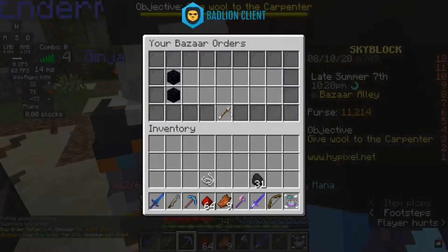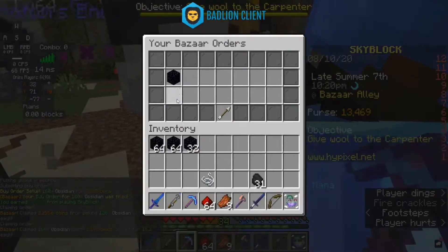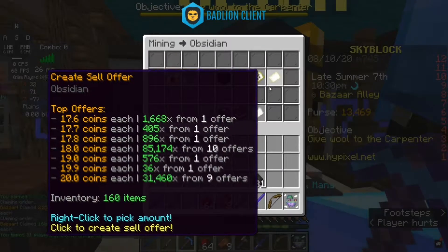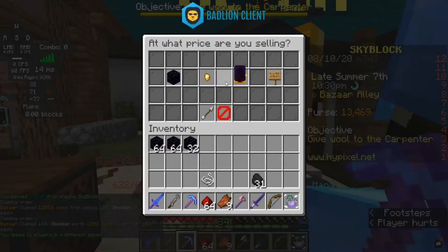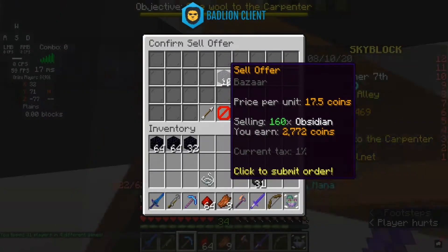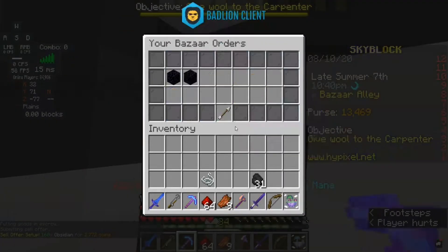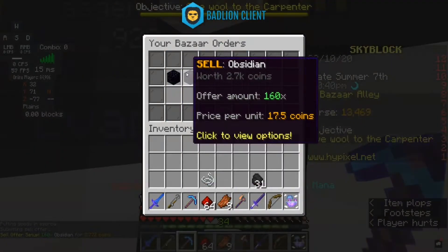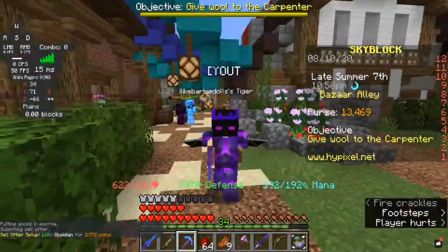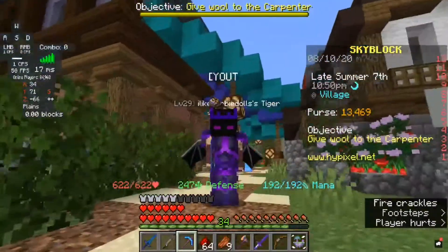You're going to claim that — I'm just going to claim that real quick. Then you want to go back to the obsidian one, press 'Create Sell Offer', create that sell offer, put that in. After that you gotta wait for it to finish getting filled and then you can claim your money.